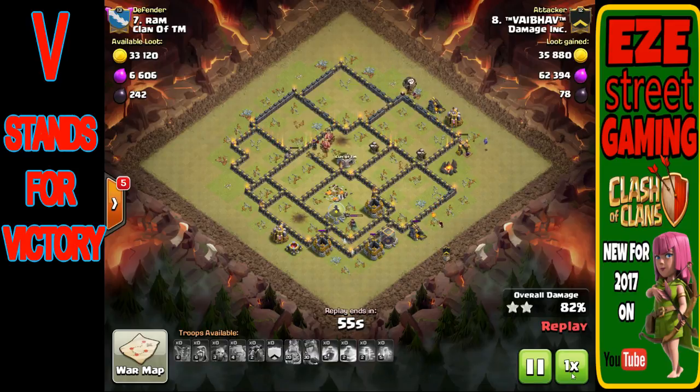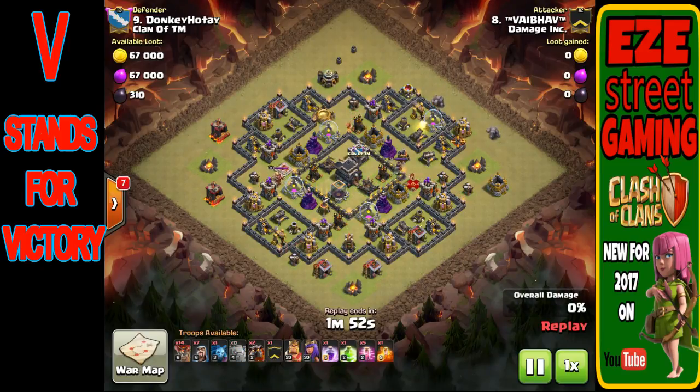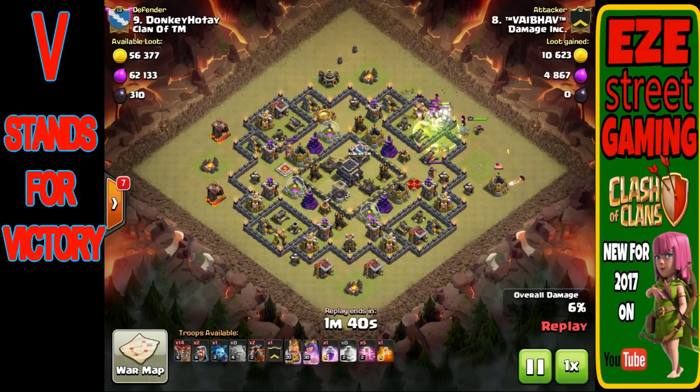This is the only fail he had — not necessarily a bad attack, just a combination of a little carelessness in planning and some bad luck. These attacks are designed to take care of the Queen mid-attack. The kill squad is placed to hit the Queen, and if a lava hound pup pops, you drop a rage spell on top of them to finish her off. She just survived all phases of the attack, and because of that she took out all the balloons at the end.